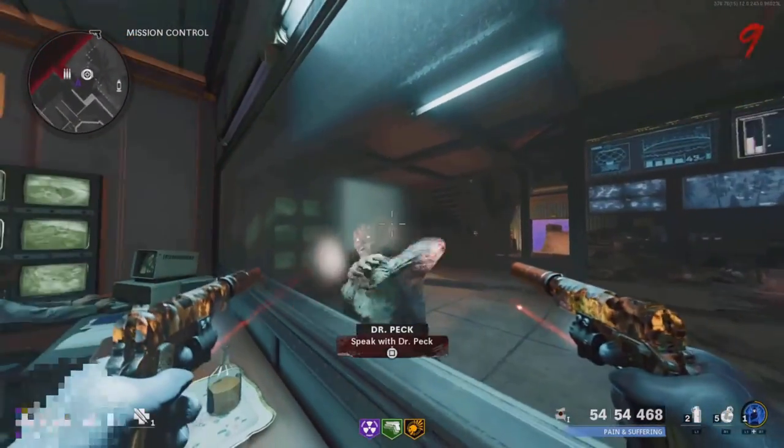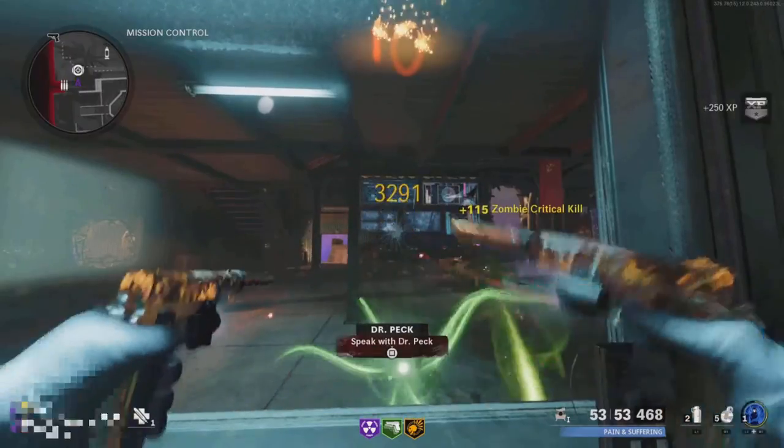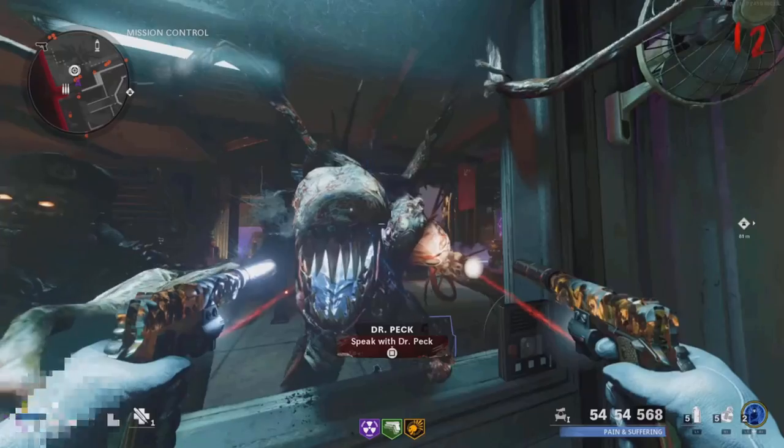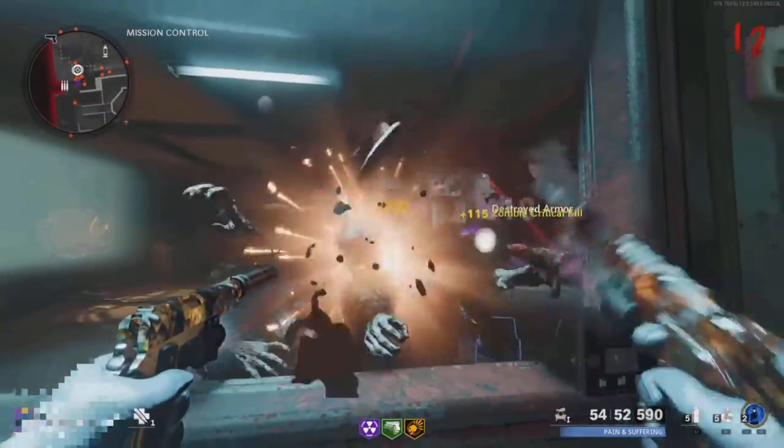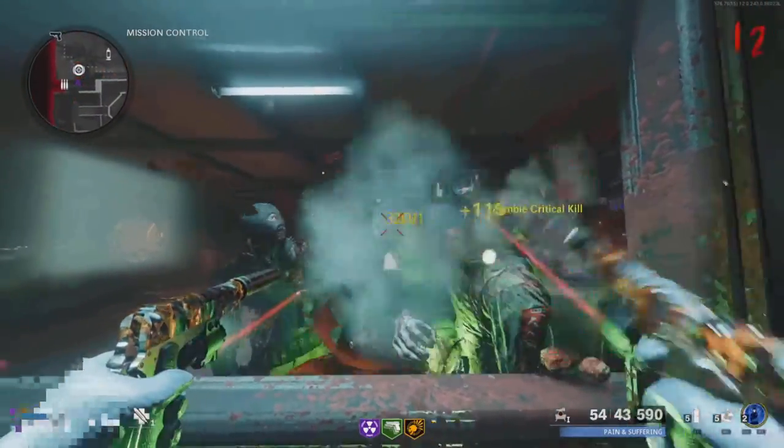You just want to keep running, jump, and use your PHD Slider. As soon as you use it, press pause. When you unpause, you should be into the glitch. You can pick up most of the drops in this glitch, but you won't really be able to pick up any of the power-ups because you will be too far away from them.